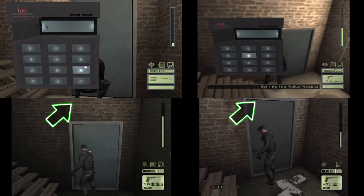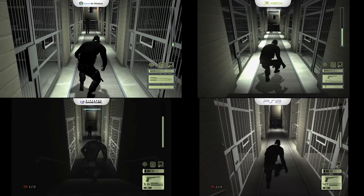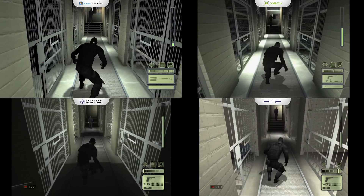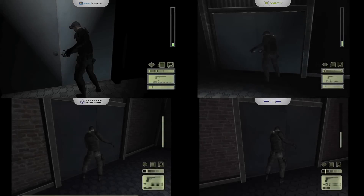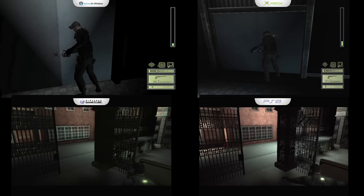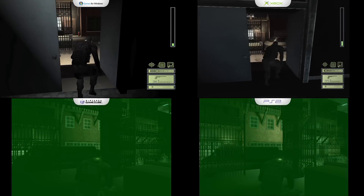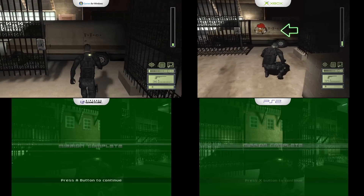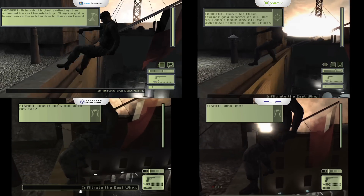The PC and Xbox require a code to open certain doors, while these versions just open right up. Check out the anti-aliasing on the bars on the GameCube — it looks really bad. There's also a window in the back on one version that's absent on the other. When you beat the mission on GameCube and PlayStation 2, you just appear outside and the van shows up, whereas on PC and Xbox you actually walk out and run up to the van. Up top there's a nice blue sky and scenery, while down on the other versions it's very bland.